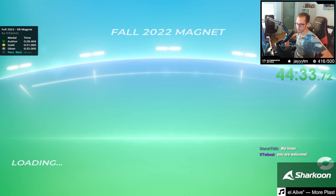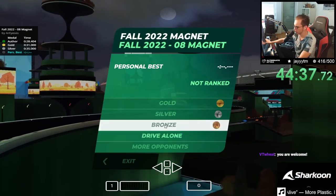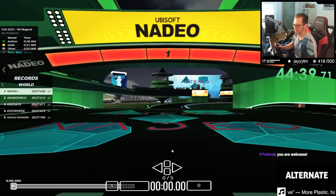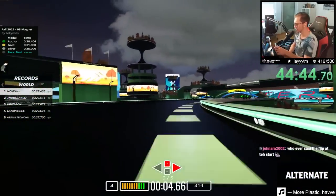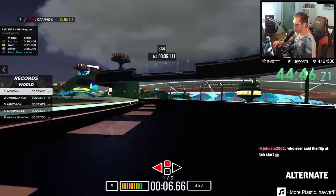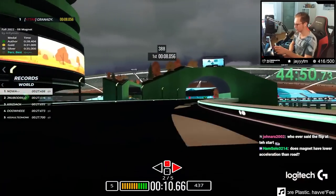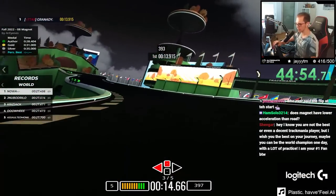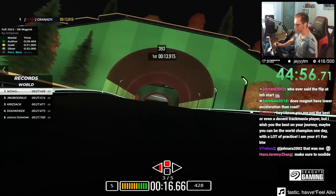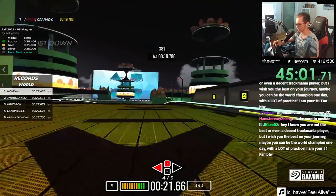We can go to map eight now with a gutem Gewissen, as we would say in Germany. Map eight is the nascore map — on magnet it should be interesting, but it shouldn't be too different, except for the fact that it's dark as fuck and you cannot see anything. Actually it's not much different from the normal map.